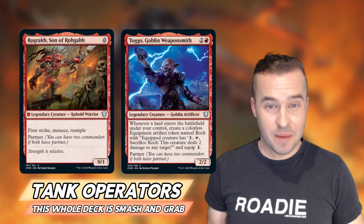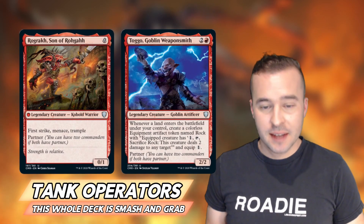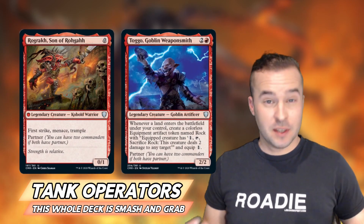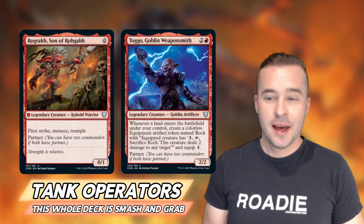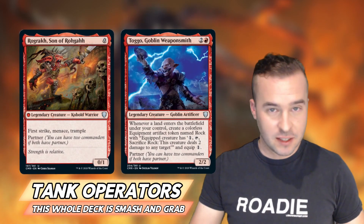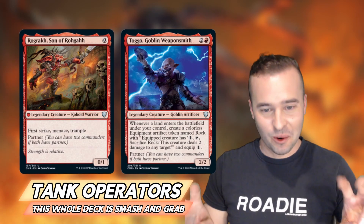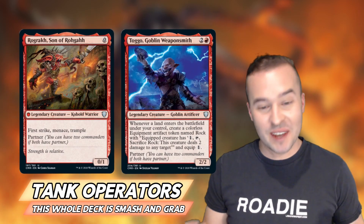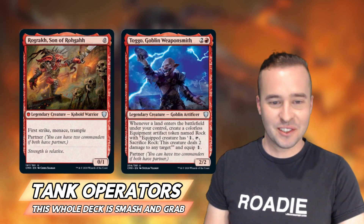With Togo, whenever a land enters the battlefield, we're going to be able to create a rock token. This rock token has: tap, sacrifice it, deals two damage to any target, and has equip for one. There will be some times, if you're playing Voltron and trying to get as much power and toughness onto one creature to swing in, where the board state is just not ready. You can't swing past a certain number of creatures. Simply being able to equip these onto your creatures and throw the rocks at your opponent is a wonderful way to play the deck, especially if you get stalled out. It also adds that nice extra benefit — plus you get to imagine Togo throwing rocks at your opponent.